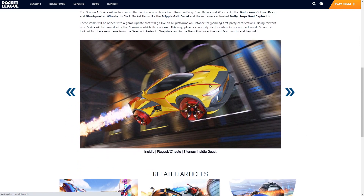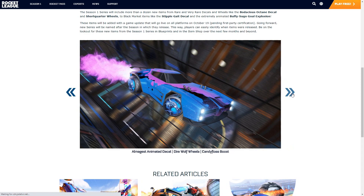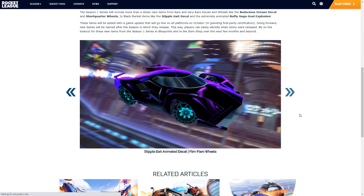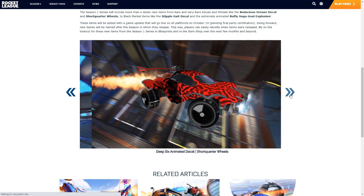Alright guys, let's have a look. So we have the Incendio Car, the Playlock Wheels, and the Silencer Incendio Decal. Short Quarter Wheels there — you can see a lot of the decals. And these wheels are called the Dire Wolf Wheels. I absolutely love them guys, I have to collect a set of these. I'll be collecting the whole set whether they come special edition or not. 100% collecting them. And there's the Buffo Suzhou Gold Explosion.